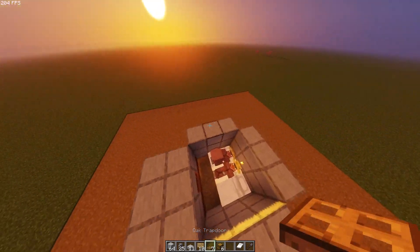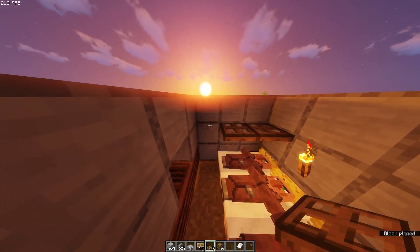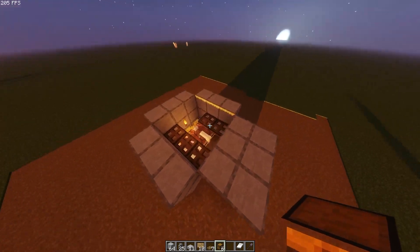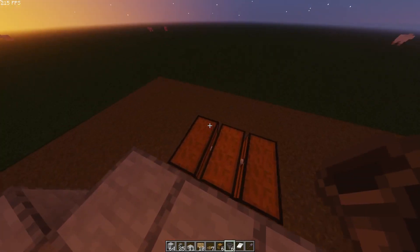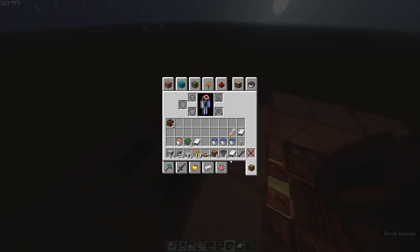On the inside you want to place five trapdoors just like this. Next you want to go to the back and start placing your chests — make sure they are double chests. After that, place your six hoppers right on top of those six chests.